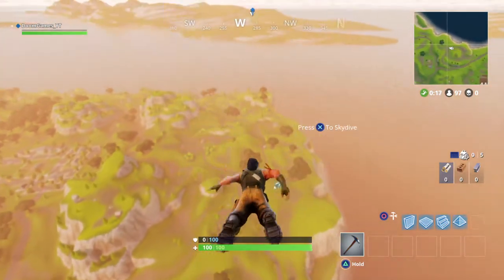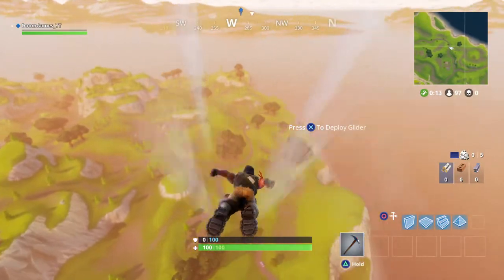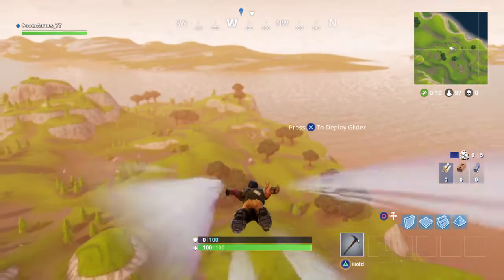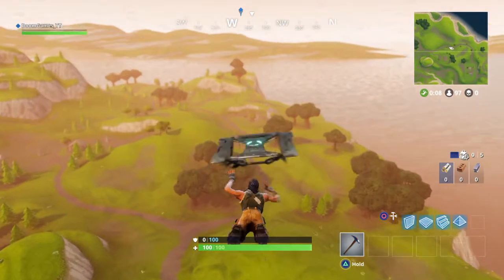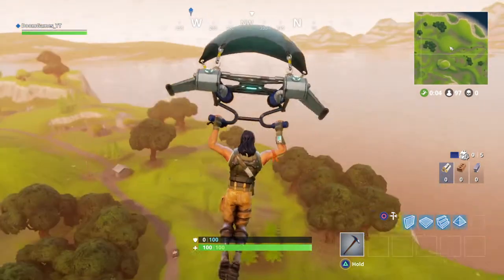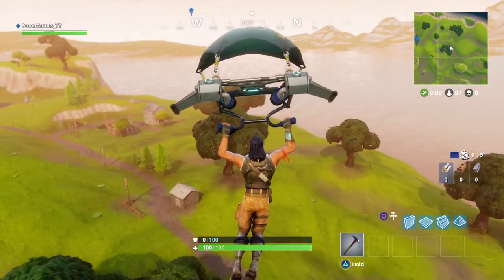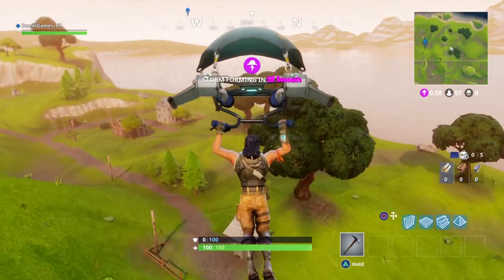Now this place is super good because it's right behind Pleasant Park, which means not a lot of people are going to be going for it. I know people do go for it, but it's only going to be like one or two people. You're guaranteed at least two chests. Plus there's a new trap in this game which I want to use — basically you can jump back in the air and use your glider again. I think that's really cool.